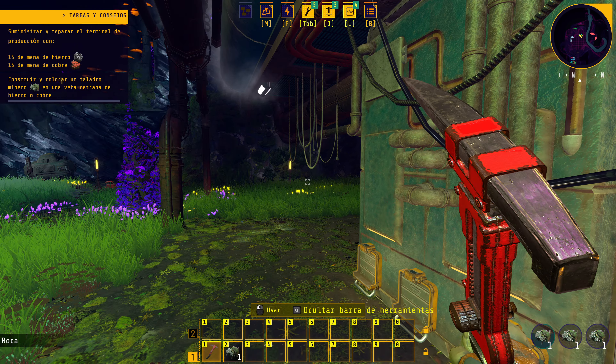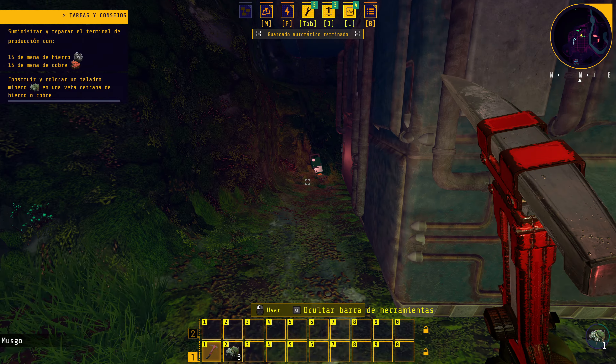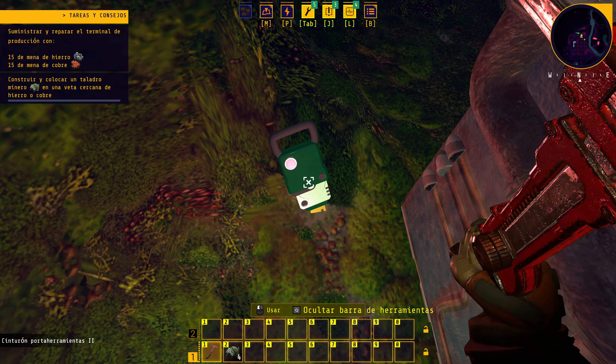Exploramos un poco más. Hay una caja cuyo contenido no sabemos y que no nos deja hacer nada — se necesita un scanner. Encontramos musgo con forma de cama, parece que dormía alguien. Podemos correr, saltar, pero no agacharnos. La misión nos pide construir y colocar un taladro minero en la veta cercana de hierro o cobre. Una veta que parece ser hierro — el juego nos lo confirma directamente.